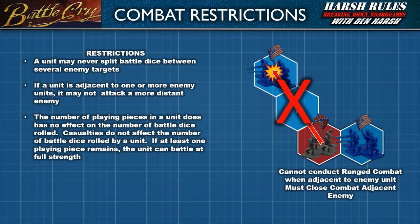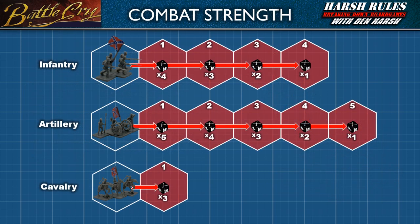Each unit has its own unique fighting abilities. An infantry unit has the most health of any unit. They have a firing range of four hex spaces, and can attack adjacent enemies with four battle dice. For ranged combat, their battle dice rolled is reduced by one for each hex space of distance. Artillery has the least mobility but the greatest firing range of five hex spaces, and can attack an adjacent enemy with five battle dice, also losing one die per hex space of distance. Cavalry has the greatest mobility but poorest range — they can only attack adjacent enemies, but do so with three battle dice.